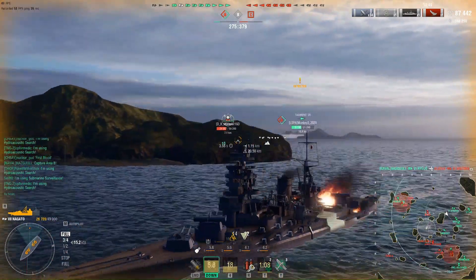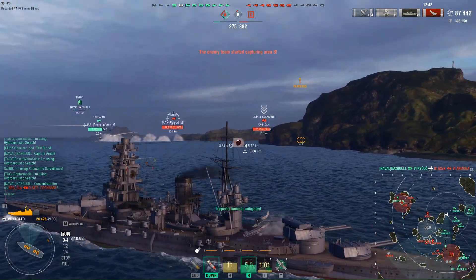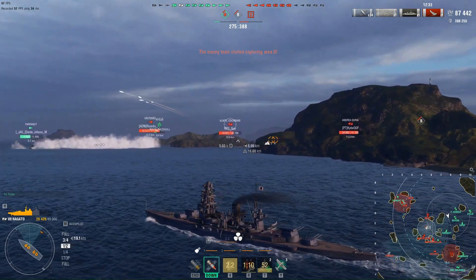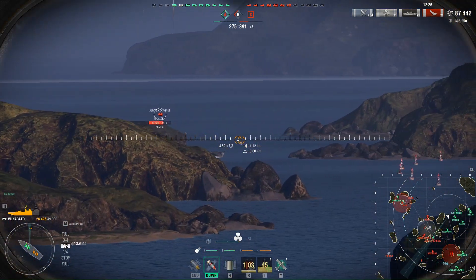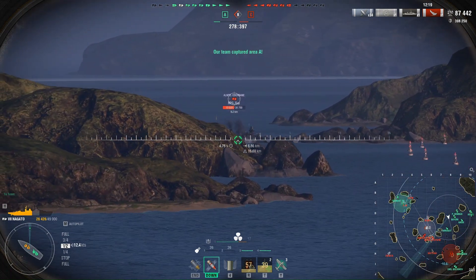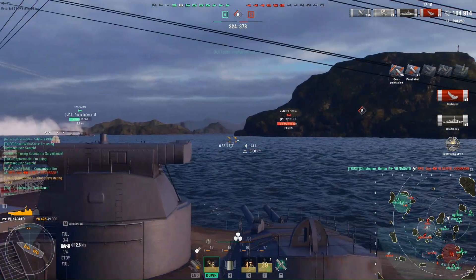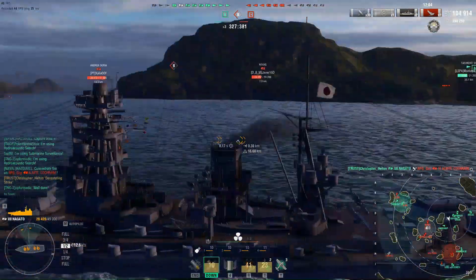87k — we dragged the fight right into the B cap where our support is. Bargan's trying to spot, normally trying to hold off C cap. Cochrane pops out — uh oh, uh oh — that's a devastating strike! Oh my god, that puts us up to 104k damage.